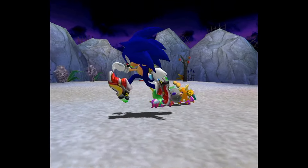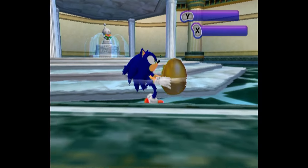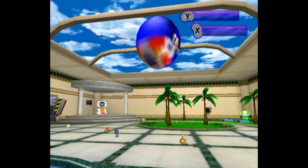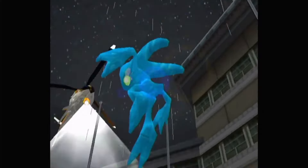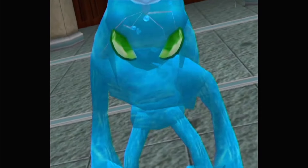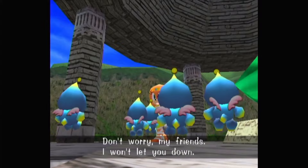But before we can get into any of that, we need to get into what Chao even are to begin with. Chao are introduced in the original Sonic Adventure, and they kind of just exist. They're introduced alongside Chaos as part of Sonic Adventure's main story, but the most background we get on both of them is just that they come from the Chaos Emeralds.